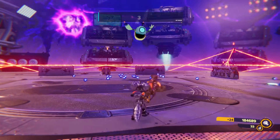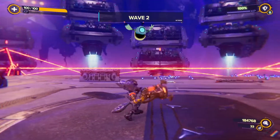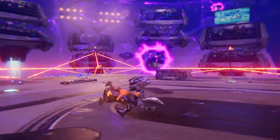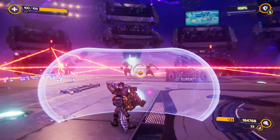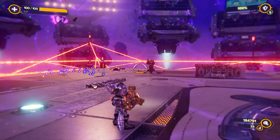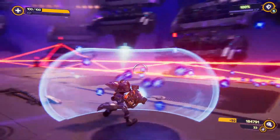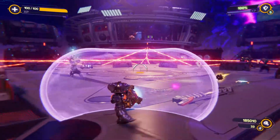Now to obtain the trophy, you need to press the trigger halfway to deploy the shield and collect the ammo being fired at you — you can see those purple dots on the shield. Then press the trigger completely to return the fire. Just repeat this process as long as needed to obtain your trophy.